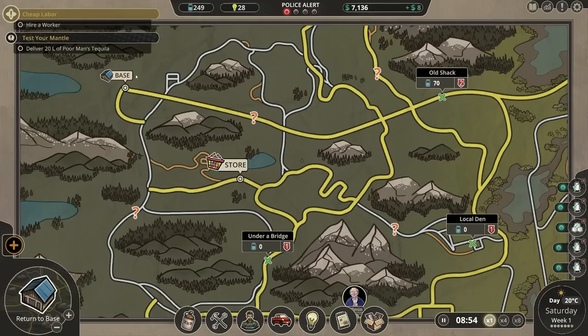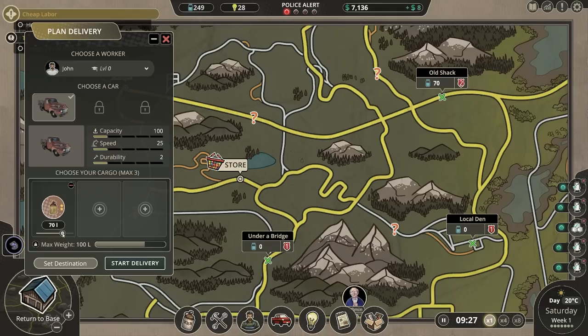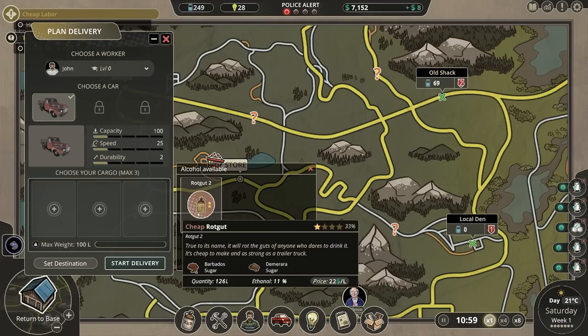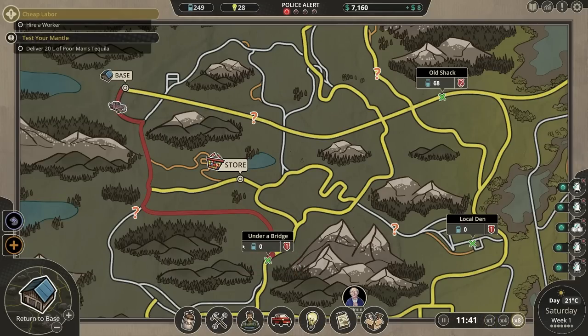Let's get a delivery set up: 60 units to Under the Bridge, and then 60 units to Local Den. Shouldn't be too difficult to deal with. We can't plan another delivery yet, but we will. Quite an incredibly large amount of money that we're likely to make here — feels pretty good.